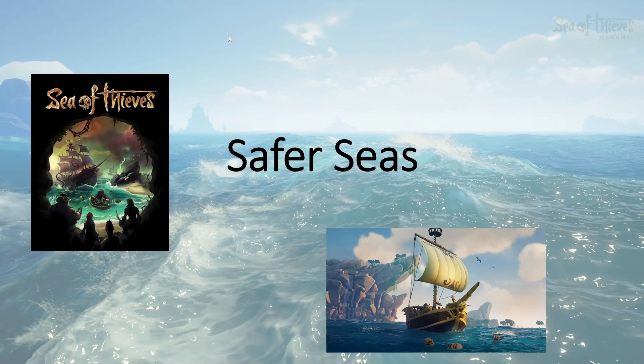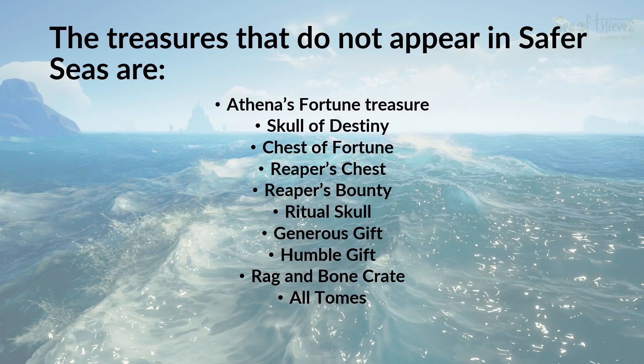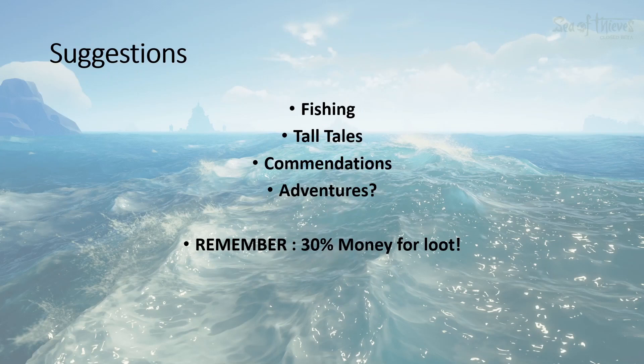Just a quick summary for Safer Seas. World events available: Ashen Winds, Skull Fort, Skelly Fleet, Flameheart. Not available: Fort of Fortune and Fort of the Damned. Treasures that don't appear in Safer Seas: Athena's Fortune Treasure, Skull of Destiny, Chest of Fortune, Reaper's Chest, Reaper's Bounty, Ritual Skull, Generous Gift, Humble Gift, Rag and Bone Crate, and all of your tombs. Suggestions: you can do fishing, tall tales, commendations, and possibly adventures, but remember you only get 30% money for your loot.